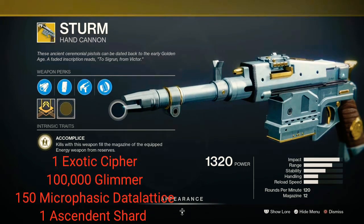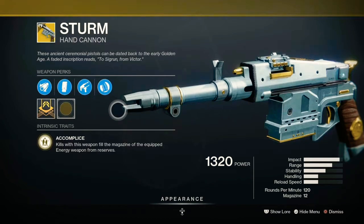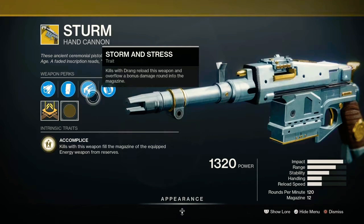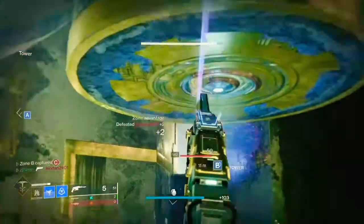Coming in at number five we have the king of the 120s — the Sturm. I've been two-tapped in the Crucible with this weapon so much it should be a crime. Looking at its exotic perks, Accomplice says that kills with this weapon reload your equipped energy weapon. Storm and Stress says that kills with Drang reload this weapon, overflow the magazine, and grant a bonus damage round — which is what gives Sturm the ability to two-tap.